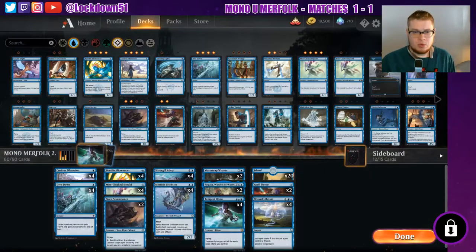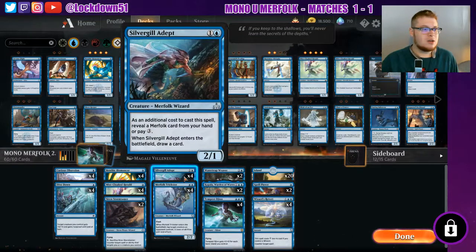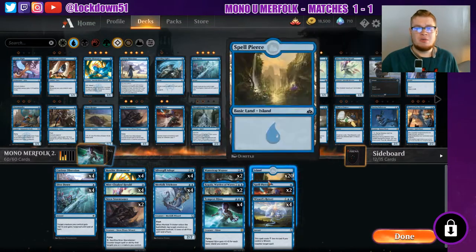Welcome back everybody, it is time to Lockdown Arena, and we're going to be playing once again with our Mono Blue Merfolk, but holy crap did I forget a big key component. I forgot Silvergill Adept in the deck. I don't know how he slipped my mind or didn't get in, but he didn't get in, so I had to put him in really quick. Thank you to one of the subscribers for pointing it out. He commented in the last video, so shout out to him for pointing out that I was completely missing Silvergill Adept, so I needed to fix that right away.